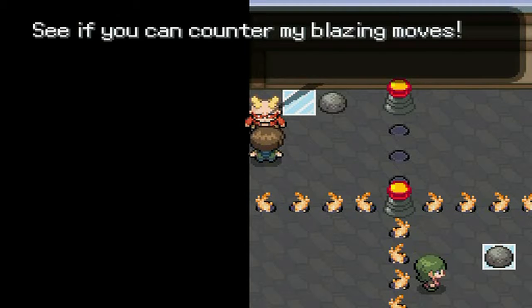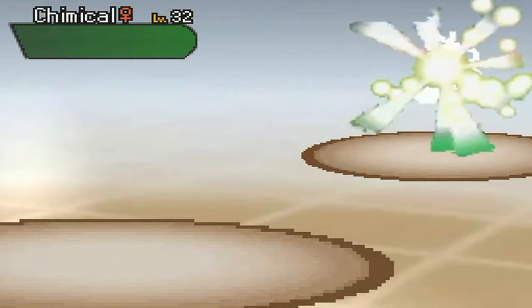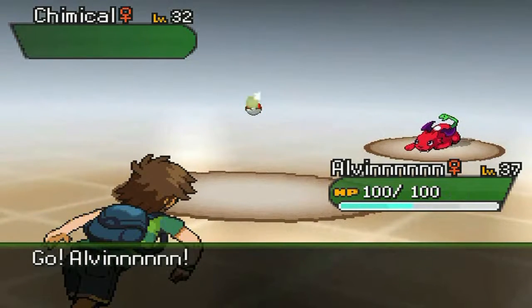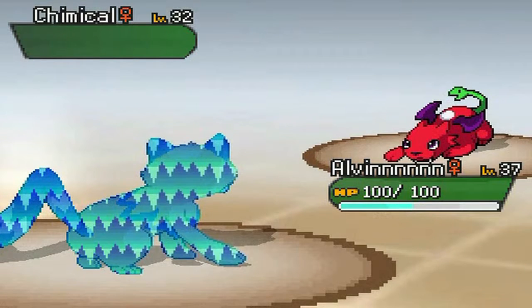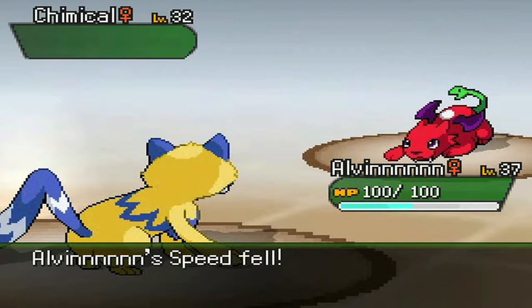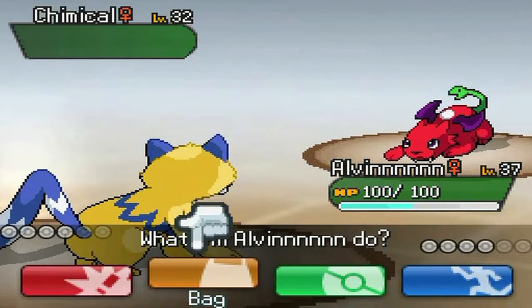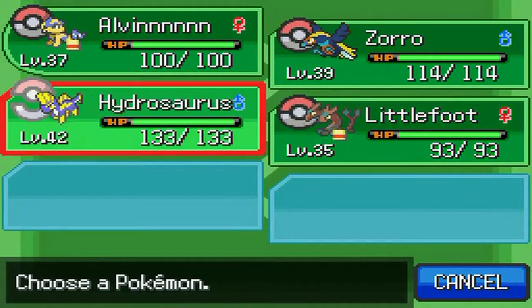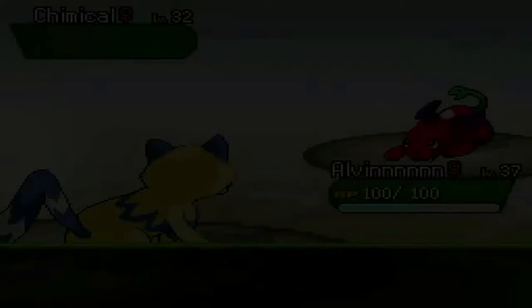Now let's challenge you — see if we can counter my blazing moves! How blazing are they? Well, I guess we'll see. Wally from Leave it to Beaver wants to battle. Alright Wally, how far have you grown up since your troubled times with the Cleavers? Well, I can see you have a trained pet dragon now, so that's I guess a step up. My Alvin is right now at level 37, so he is slightly caught up with the rest of the team.